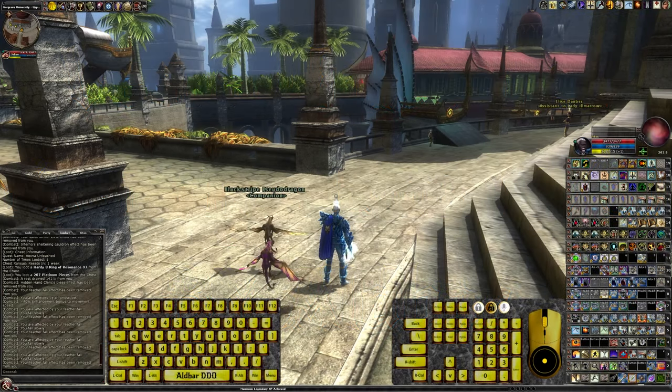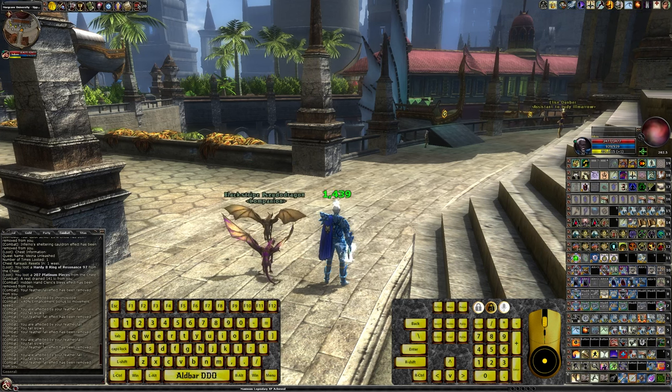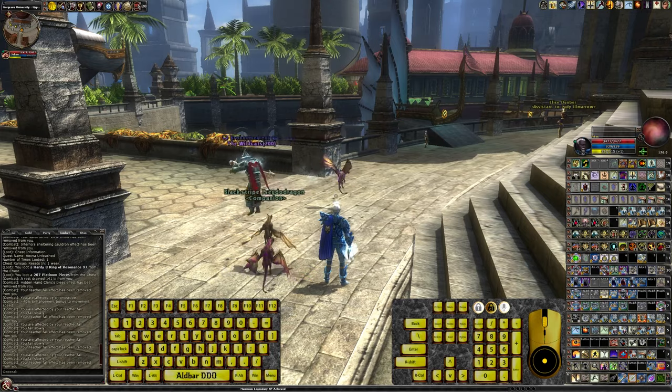Hi everyone, Albar here and welcome back to my Vecna Unleashed single segment run — a first look at all the quests and all the content, so major spoilers if you're not interested in that. Eventually I'll be doing a proper look through either playthroughs or walkthrough and guide, but for now I'm just trying to go through it as fast as possible because I want to get as much favor as possible. So we're going to be doing it on Heroic Elite. Let's go.